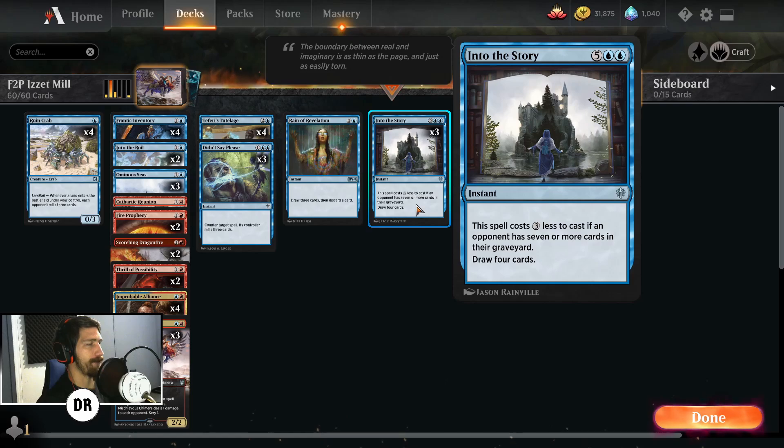Three copies of Into the Story round things out. It is a little harder to hit than in a classic rogue deck — if you don't land your Tutelage or Rune Crab, you don't have a great way to fill up the opponent's graveyard beyond Didn't Say Please. That's why you may want to think about going more into counterspells, though removal can also feed Into the Story.